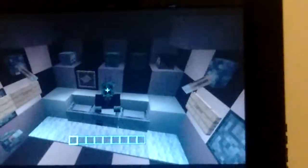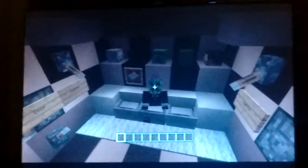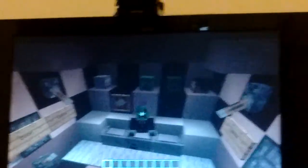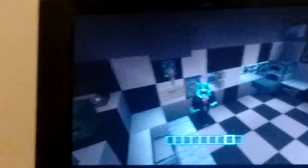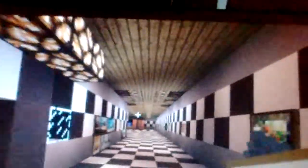Hey guys, I am going to show you around the FNAF number one world we built. This is the room creeper here and we will show you around the FNAF world, so let's go. This is the guard hall, it's on the east side.